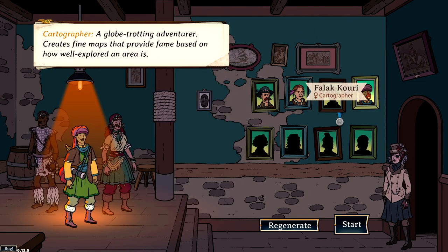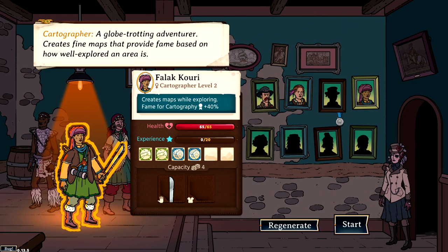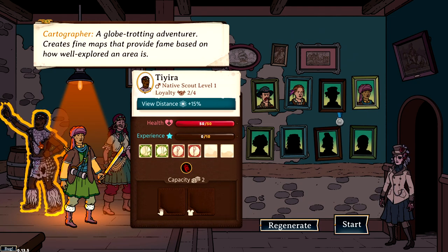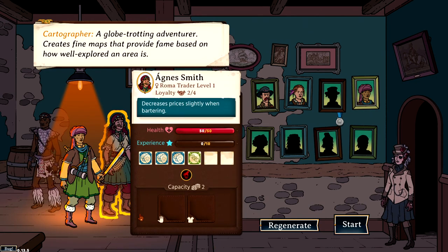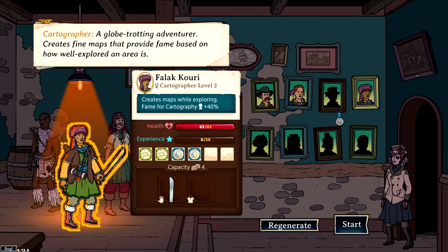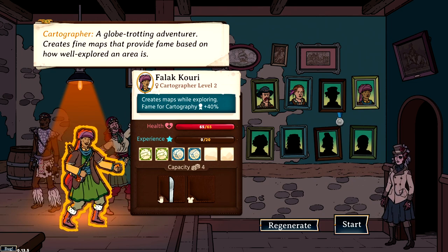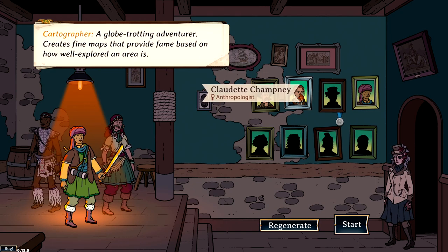Leader number three is the Cartographer. They create maps while exploring and sell them for plus 40% of their usual worth - you're always exploring so you're always creating maps. They come with a native giving plus 15% view distance and a Roma trader giving a bartering bonus when buying anything for the first time. You only get that bartering bonus once but it can be quite handy. I would argue the Cartographer is the most useful leader for a new player - the plus 15% view distance means you can see further and make more educated decisions on where to travel.